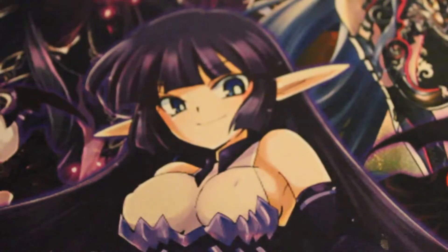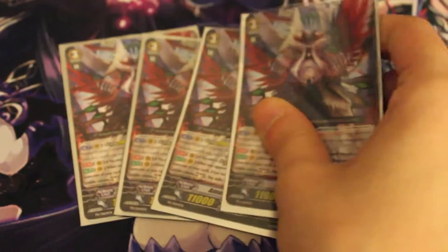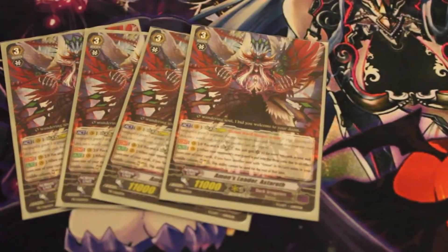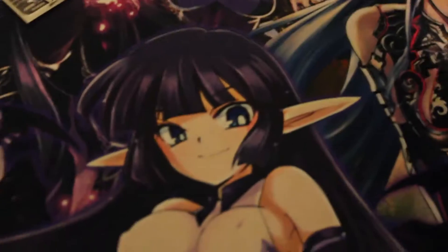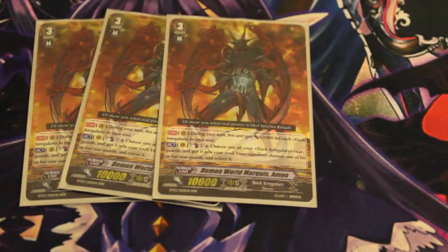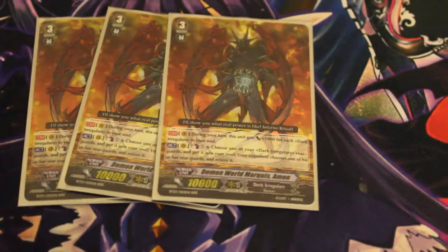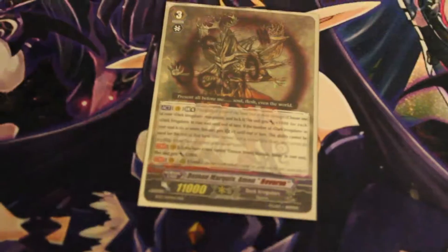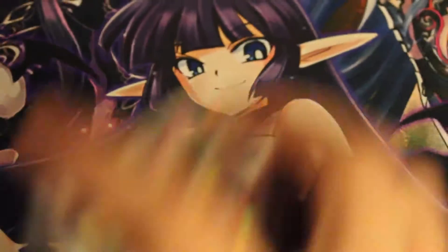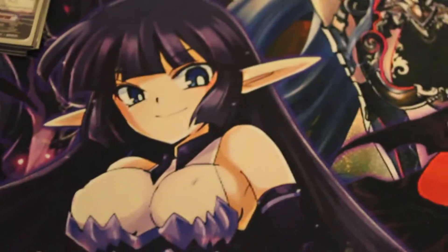Starting with the grade threes: I run four Amon's Leader Astro because he's the leader and he's awesome. Next I run three Demon World Marquias — he's just as awesome and cost me a whole lot. And finally I run one Demon Marquias Reverse. That is all of my grade threes.